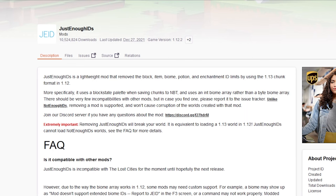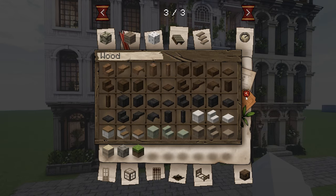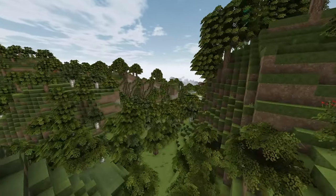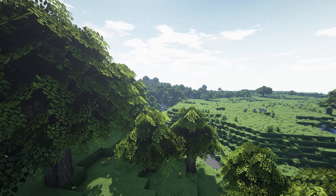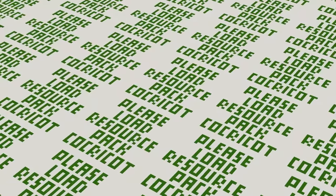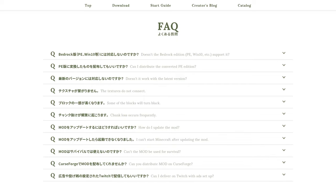Next is Just Enough IDs. This mod makes the ID limit of 1.12 infinite. Some people on TikTok were commenting on how they don't have access to all the items that the mod has, and that's because they probably needed to download this mod for the items to show up. 1.12 has a different block ID limit than 1.13 and so on, and this mod makes it more compatible like future versions. You'll also need the Cocricot mod itself — that one's kind of obvious — and lastly the Cocricot resource pack, which is absolutely required when using the mod. Otherwise your game will look really rough, and that wouldn't look very nice if you're trying to build or play the game in general. If you run into any problems or have any questions, there's an FAQ page on the Cocricot website that can help you with that.